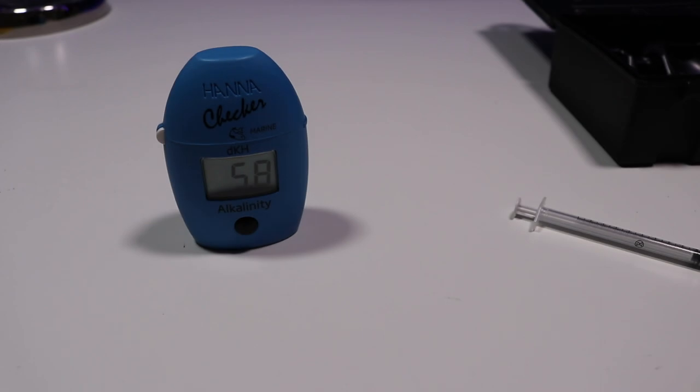Since I'm at 5.8, I just looked up online to see where Space Invaders like their alkalinity and I'm reading it should be around 7 to 9. I don't want to do a drastic water change or anything to swing this level up really high, so I'm just going to do a one-bucket water change and see where the alkalinity lands — trying to avoid huge swings.